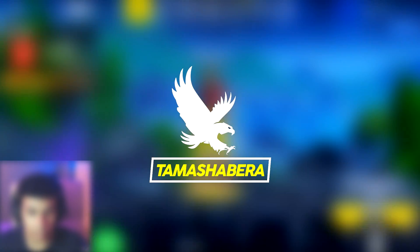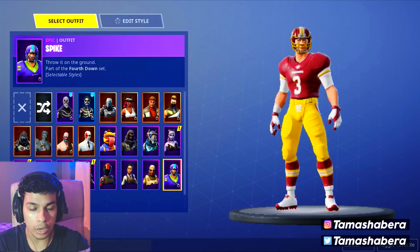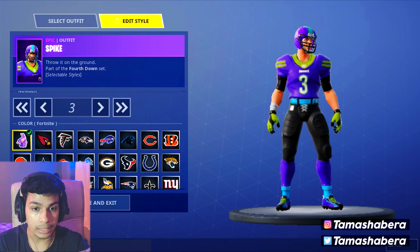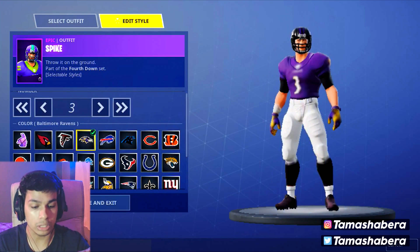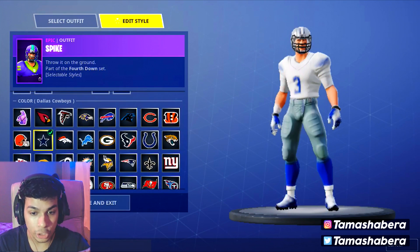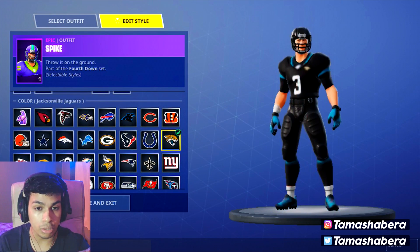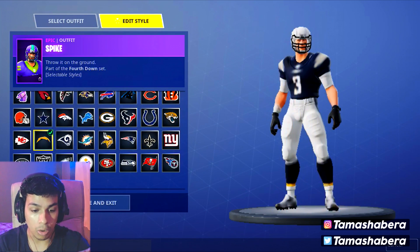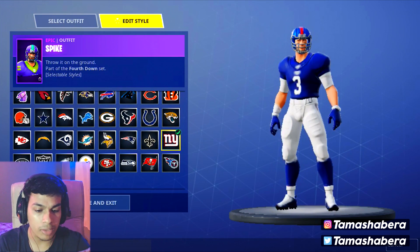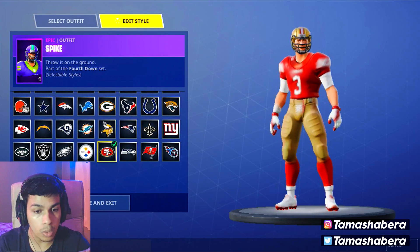Hey guys, my name is Tamasha Bear and welcome to this new video. I'm going to play on the Android version of Fortnite. The NFL skins came out and I've got the NFL skin for myself. You can change between different teams — the official colors and official logos of all the different teams are there. This is one of the fantastic things Fortnite has added, just after the FIFA World Cup.